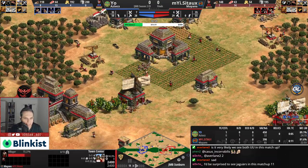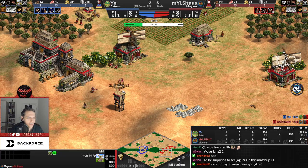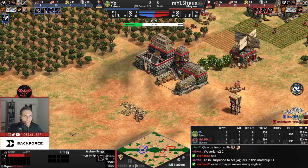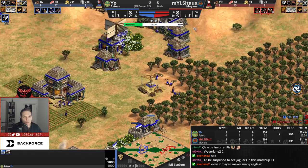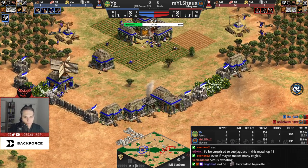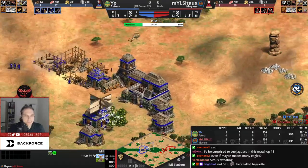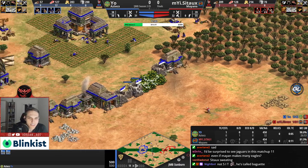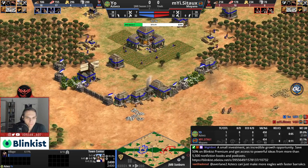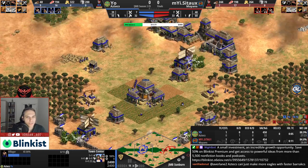Sato does beautiful micro, blocking the eagles — feudal eagles are slow with no upgrades, built mainly to pose a threat. Sato picks them off nicely. Then Sato builds a tower, which seems weird given he also has an outpost there. Even if the tower protects one side, the other berries are still exposed. Missio is up with the market already, suggesting he won't stay in feudal age long. He still has 200 stone from not going for the tower.